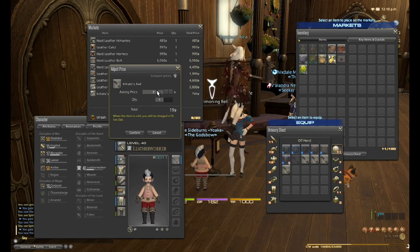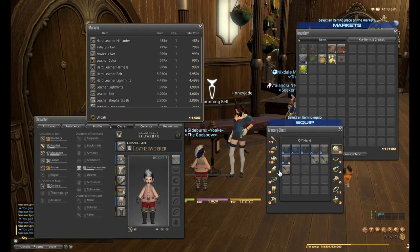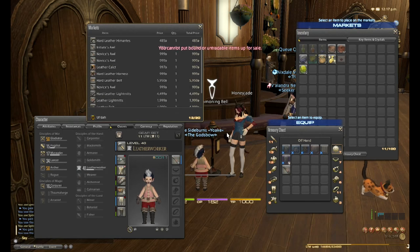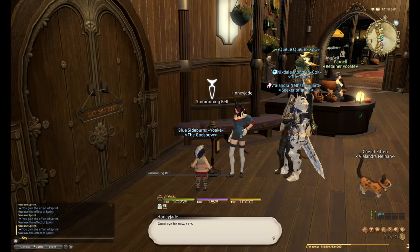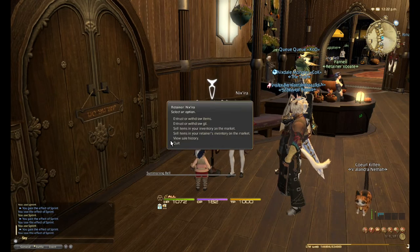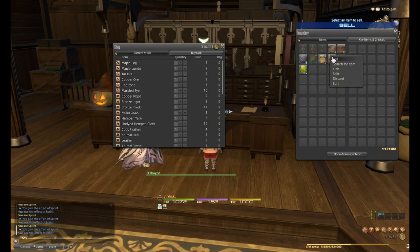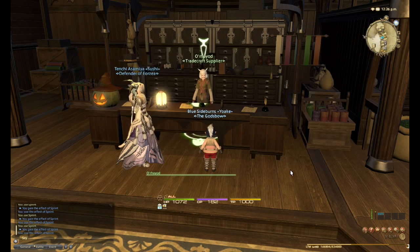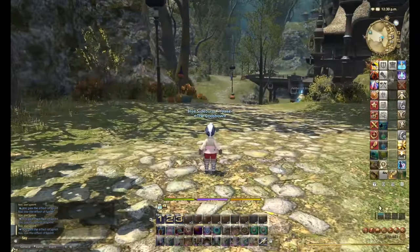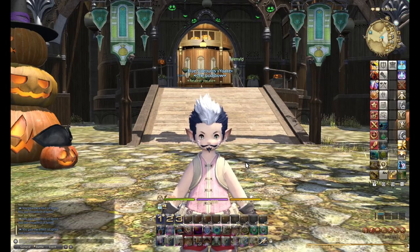Just remember that all I was selling was items I crafted from level 1 to 15. Checking the other retainer — 316,000 gil. I've nearly doubled my money from the beginning. I didn't start with an insane amount of gil, I put a reasonable amount in — even if you start the game today, by the time you hit level 50 you'll have more than 200,000 gil. Now the next quest involves running from Gridania to Whitebrim, so I'll get the materials ready and then we'll continue.